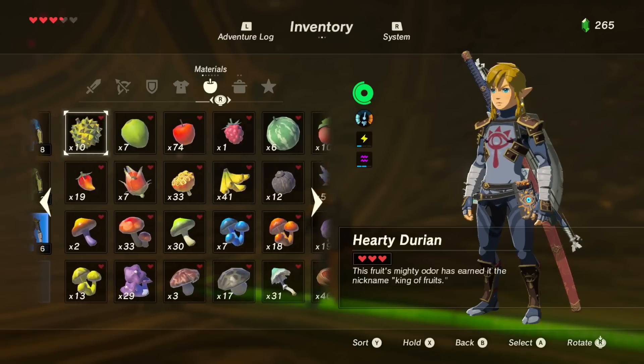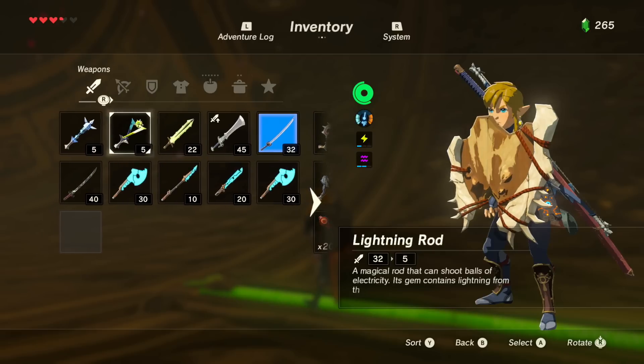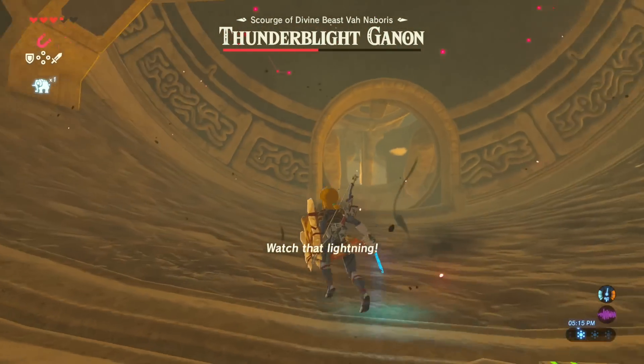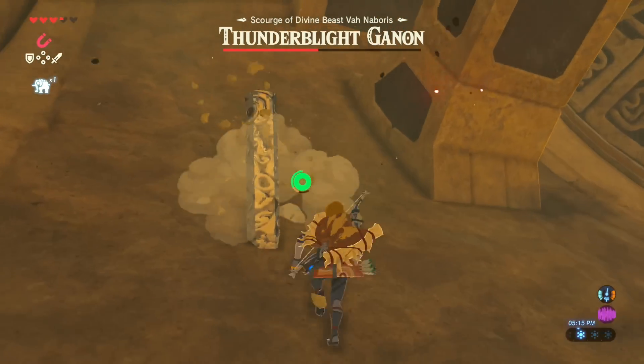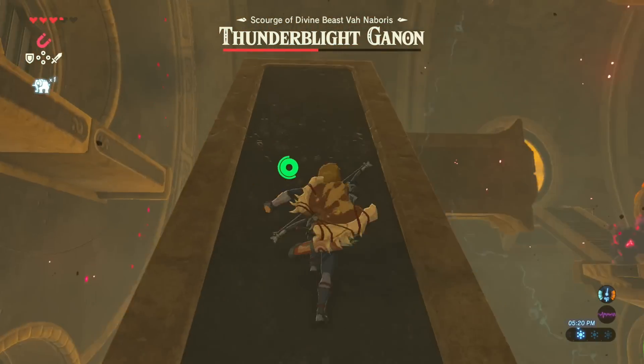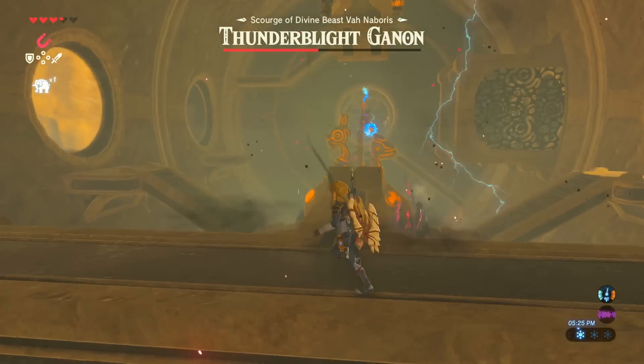To start, make sure you have your Magnet Rune and a Wooden Shield ready. Go ahead and try to get to higher ground closer to the center of the battlefield. He will start dropping metal pillars on you — just make sure you are not close enough to any one of them where they can shock you.